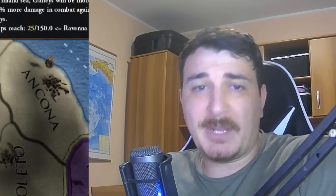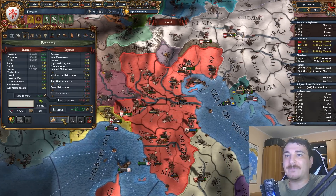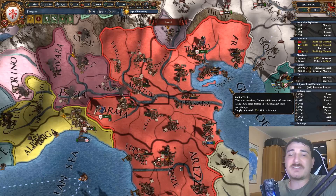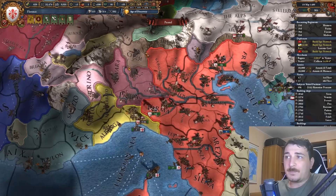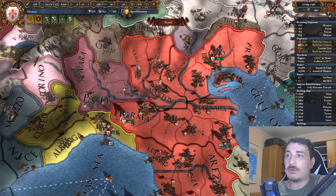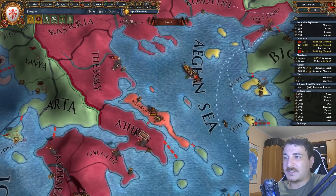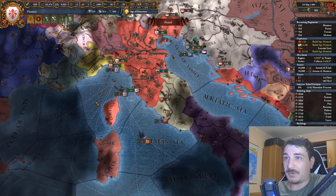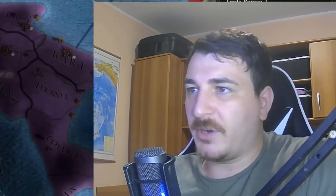Truly one of the best nations to be playing tall in EU4 is Florence. We're in 1499 and already have 49 ducats on the plus with just a few provinces in northern Italy, whilst fielding 40,000 units with more on the way. Today I want to show you how you can min-max playing tall as Florence. We're gonna take all of the Italian lands, we have the Byzantines as vassals, and we directly own the province of Negropont. If you're curious how we got to this point, there's a link to the first part of this campaign in the description.